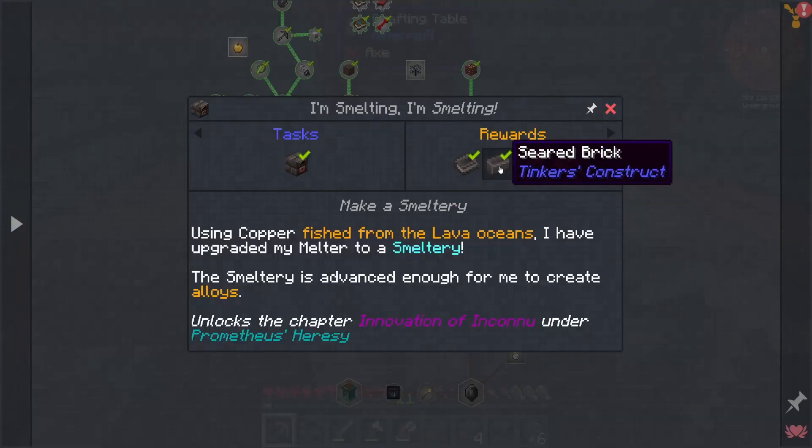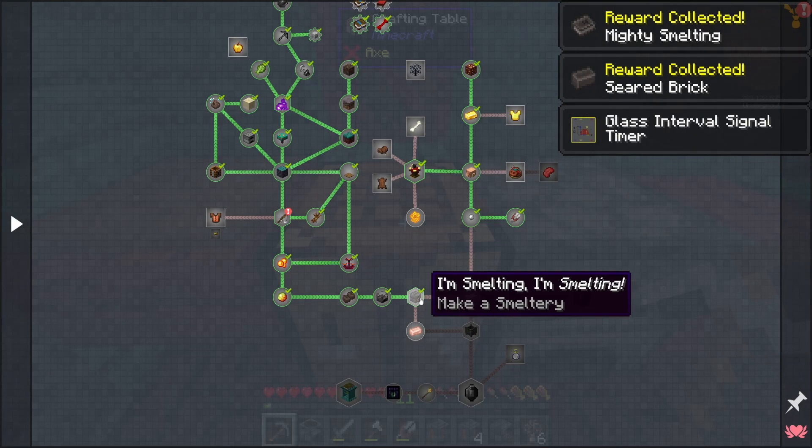This should be our smeltery controller. Nice — perfect. Now I can collect up my reward and put together my full smelter.